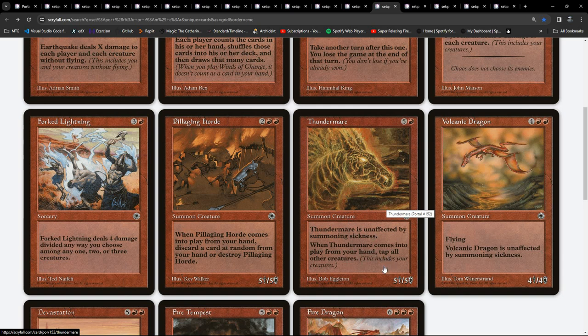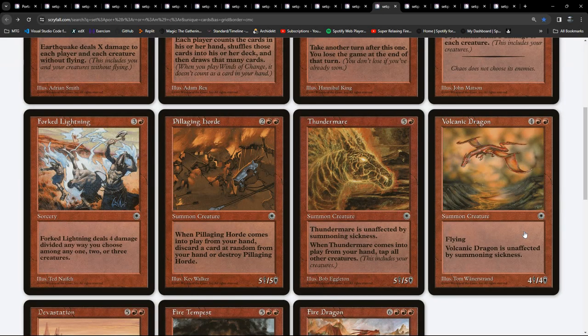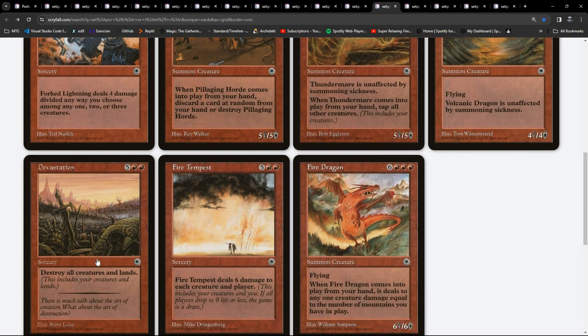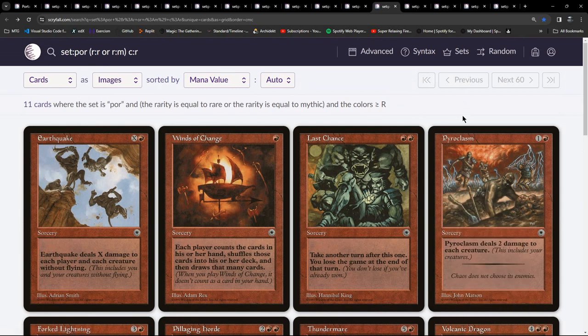Now up to the rare stuff - Pyroclasm is here. Fork Lightning deals four damage divided any way you choose among one, two, or three creatures. Thunder Mare - a 5/5 for six with haste but when it comes into play it taps all your other creatures - has been reprinted. Volcanic Dragon and Fire Dragon are here. Also Devastation - destroy all creatures and lands. Six damage to each creature and player! Fire Dragon - a 6/6 for six and three red. This just looks like so much fun to draft. I wonder if anybody's ever done a cube from just Portal stuff.